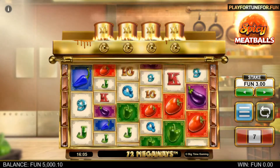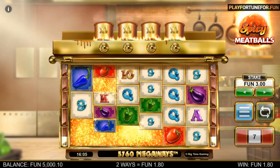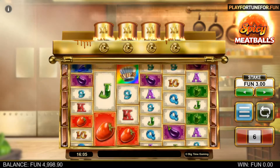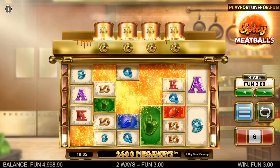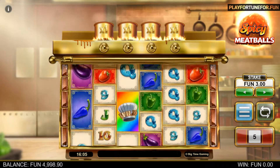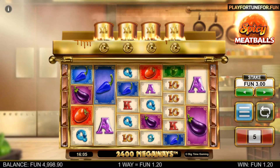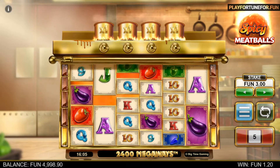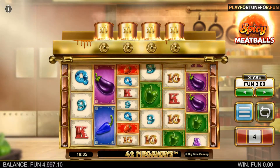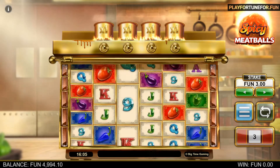The Meatball Wild itself remains on the reels and moves downwards after each reaction from the slot's avalanche feature. Not only does it help players win, but the multiplier also increases each time the wild symbol jumps down a row. It's a fun little bonus feature that definitely spices up the gaming experience.